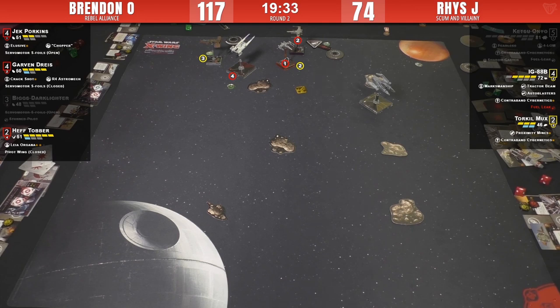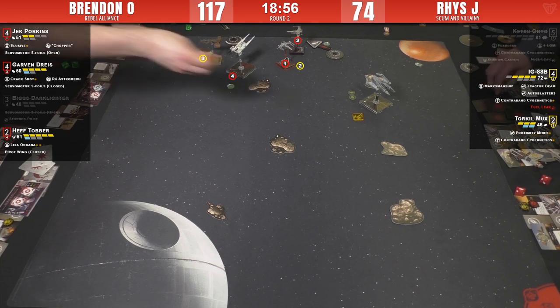IG going five-forward - the big boy template. The 4K might have fit but it's a close thing. This is not a way to win the game - running away. IG is just leaving Torquil to handle it. Torquil with a primary only. IG is deciding whether to double calculate and hold on to the fuel leak. If he had boosted he would have been completely out of arc and out of range anyway.